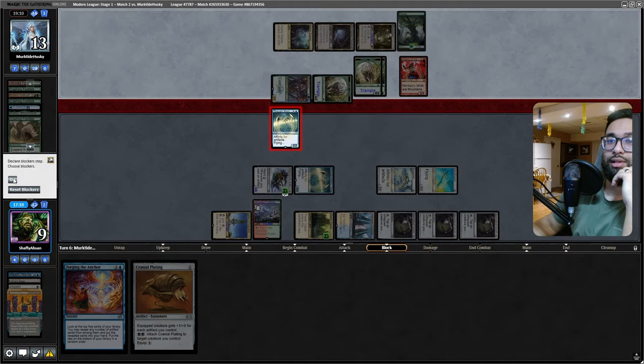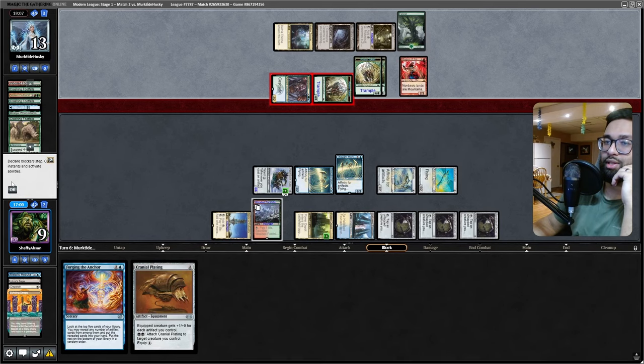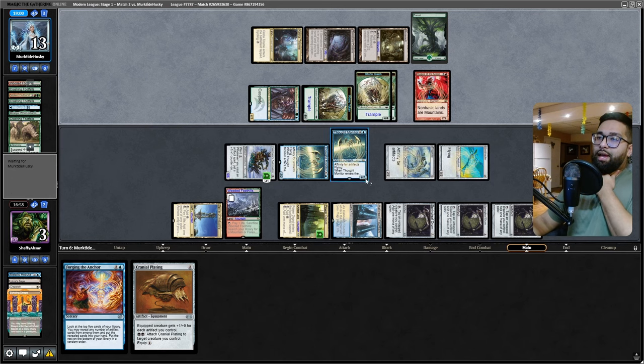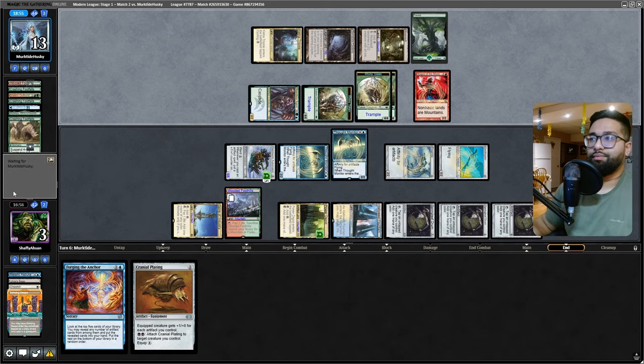Do I want to block and kill this? I don't — I'm at three life, I'm chilling. Get some damage going in the air because I can Cranial Plating. Yeah, let's keep that — Cranial Plating on the Ornithopter seems really good here. Unless they have Force of Vigor or Force of Negation — so be it, but I have to try. No blocks is fine; we just kind of win on the backswing here.